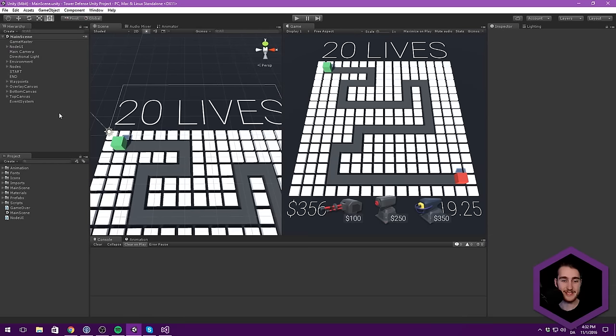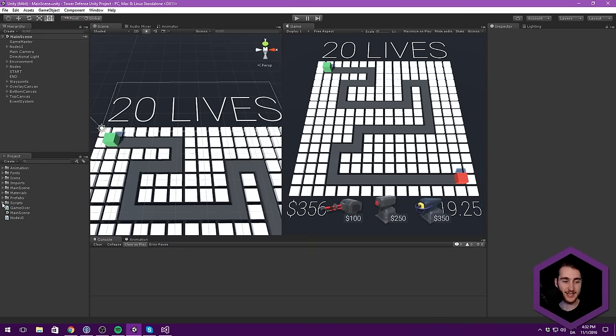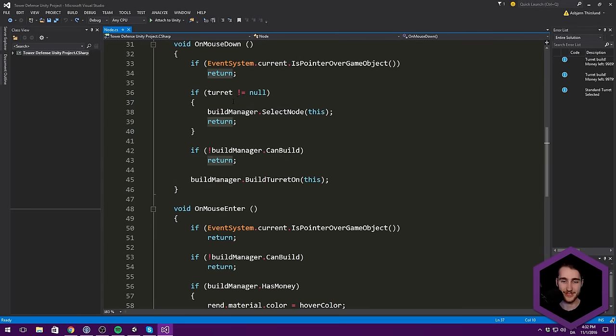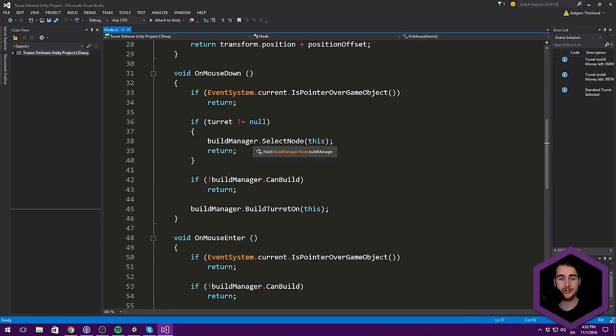What I want to begin with is our node script, which sits on every node object in the game. You can see quite a lot is going on in here, and I actually want to add more stuff to this because I think the current way that we are building turrets can be made a lot more logical.